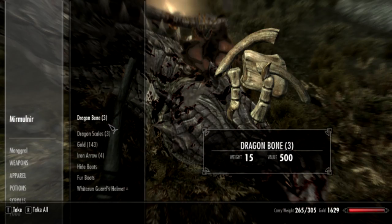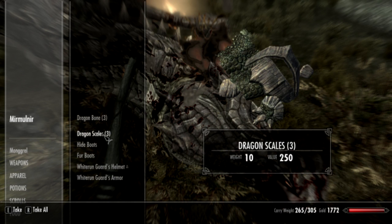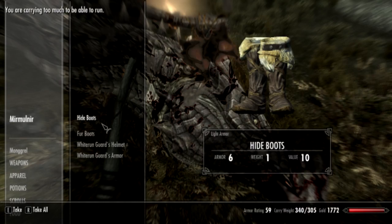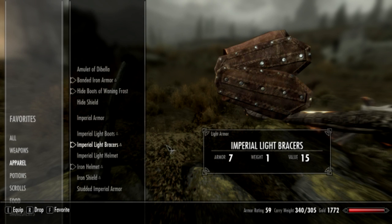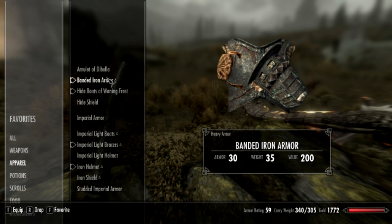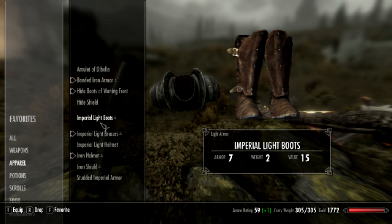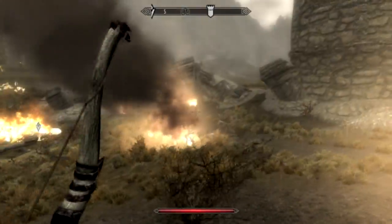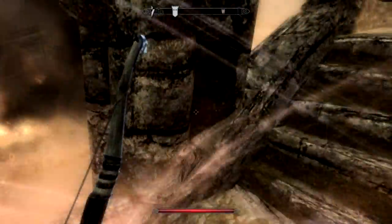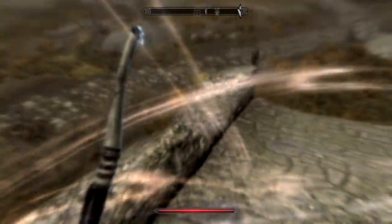So let's see what he dropped here. We got a really good drop actually — three dragon scales and three dragon bones. The very first dragon's drops differ each time; it's kind of a chance thing. The first time I killed the dragon, what I received was not three dragon bones and three dragon scales, but only one dragon bone and one dragon scale.